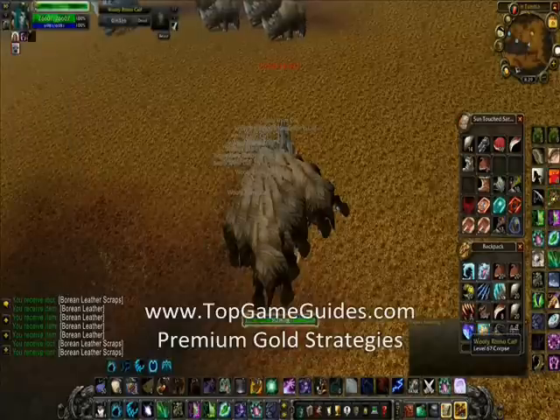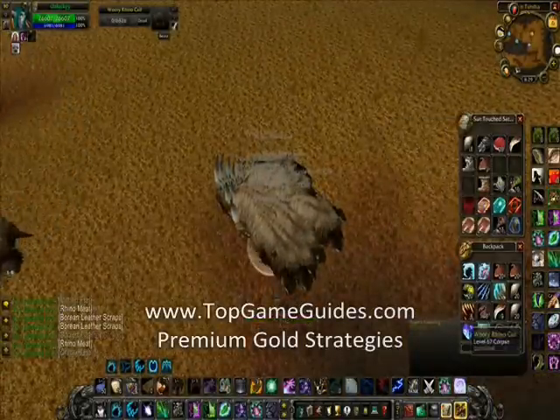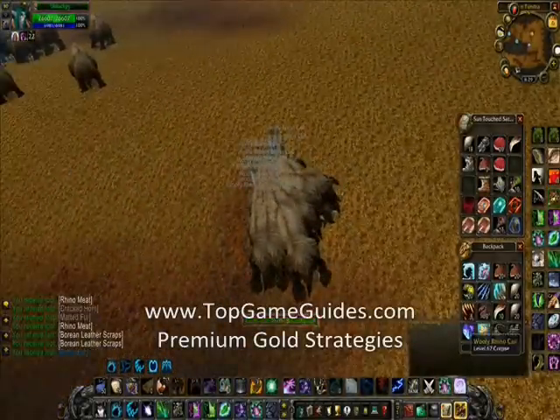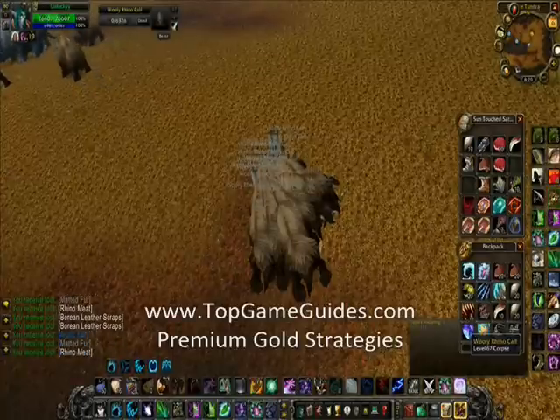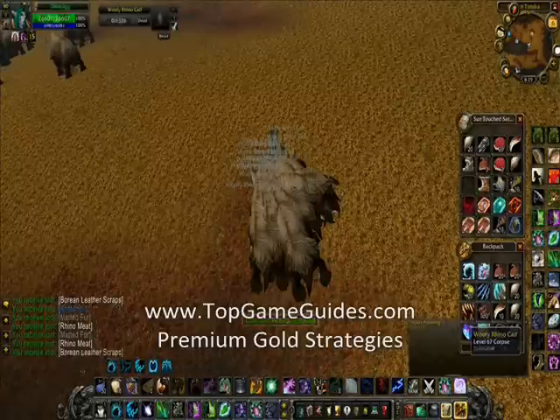Something else that makes this spot amazing is the fact that rhinos drop rhino meat and chilled meat. Each of these still goes for one gold per piece on my server because they're used so often in cooking — both in dailies and in food buffs you actually use.